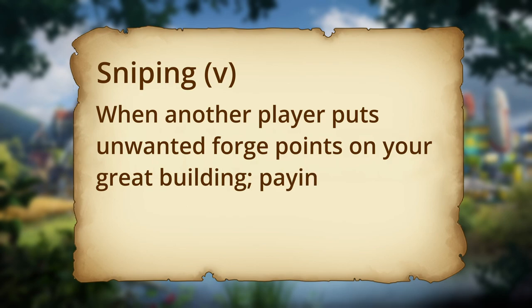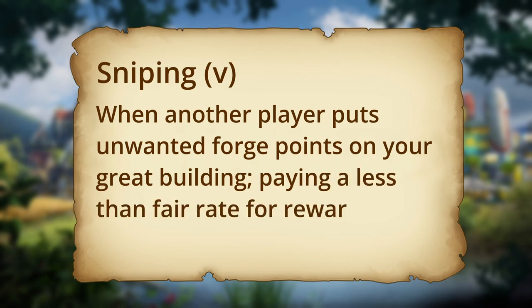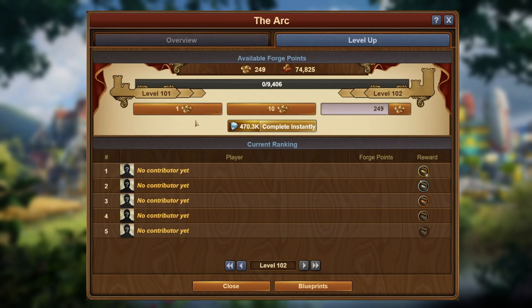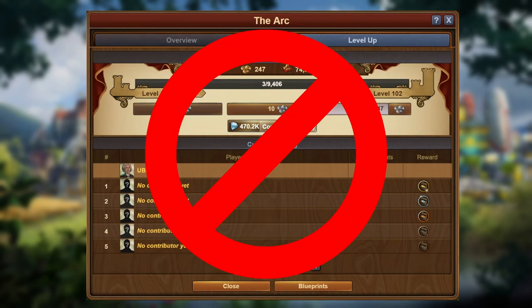What's a snipe? It's when another player puts unwanted forge points on your great building, often paying less than a fair rate for rewards, usually making a profit. For self-leveling, this can actually be helpful, but it is something that the following methods will try to avoid. Regardless, self-leveling is probably the way you leveled your great buildings at the start of the game, and you should never do it again.